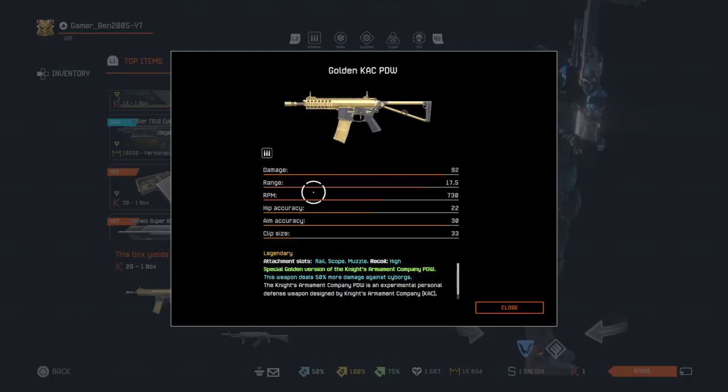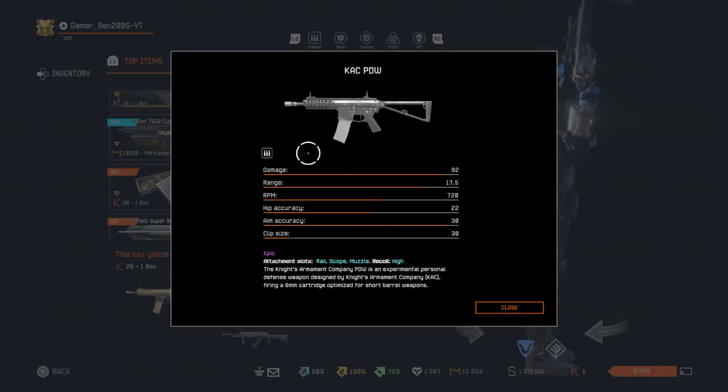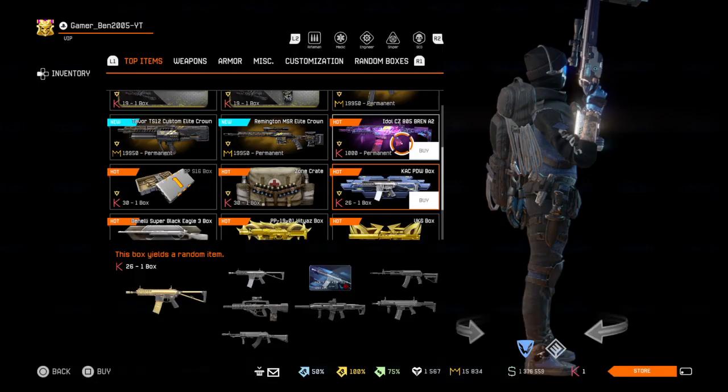Lastly, we have the CAS PDW boxes. I got this weapon for like 100 credits and I don't like it at all.